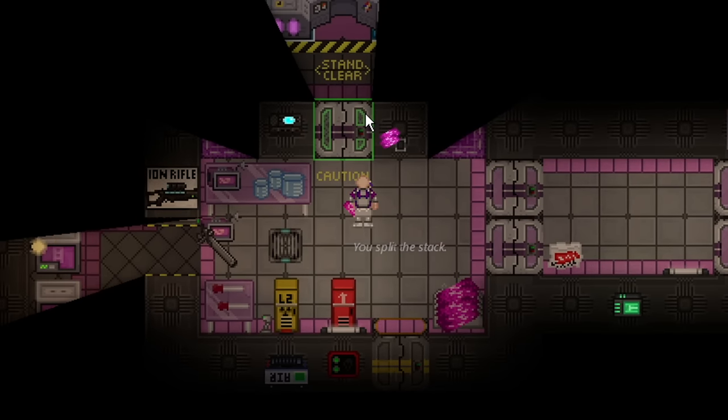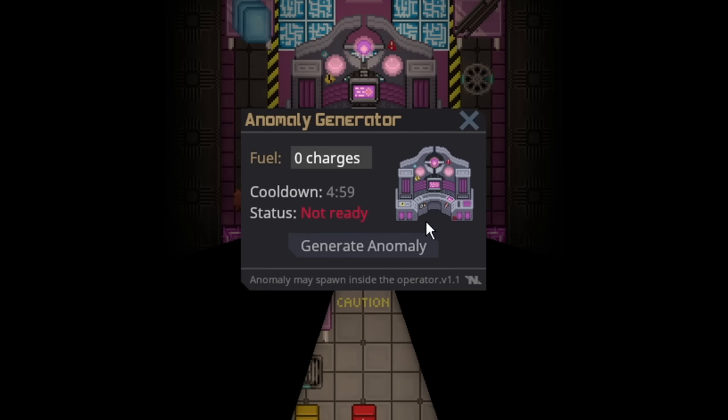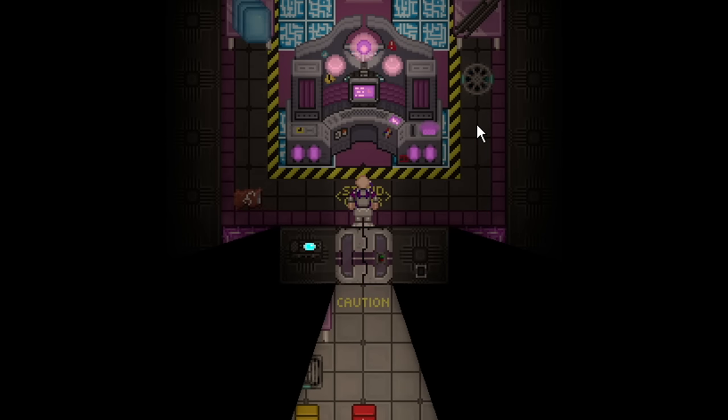All you need is some plasma. You just insert the plasma in the generator and click Generate Anomaly. That will generate an anomaly practically anywhere possible on the station that isn't a wall.